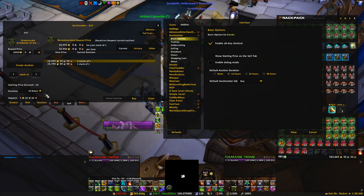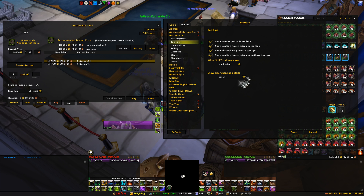Use your discretion based on how the auction house is on your specific server. I play on Sargeras, so the auction house here is pretty active. Then, for tooltips, this is pretty much based on your preference — you can go ahead and choose what you like. This was pretty much default for me when I downloaded the add-on and I never really touched it.